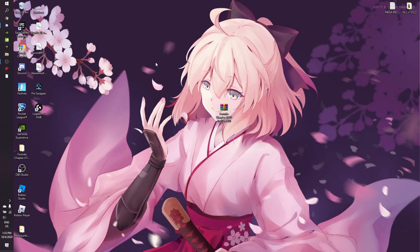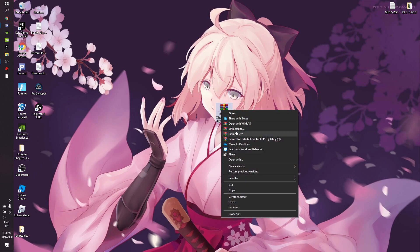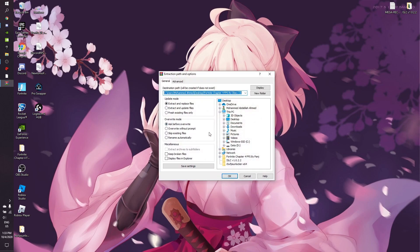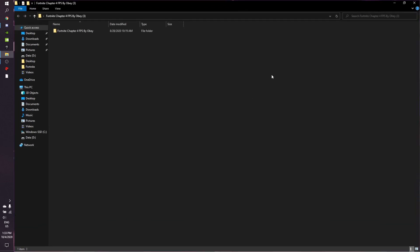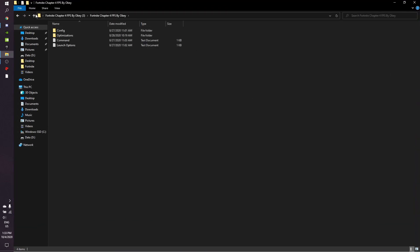You also need to download WinRAR to extract this pack — I'll put a download link in the description. Right-click the file, click Extract Files, click OK, and it will extract into a folder. Open that folder.